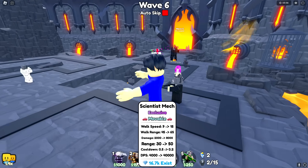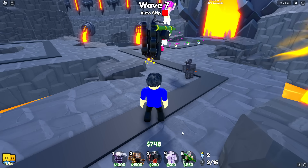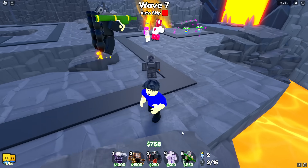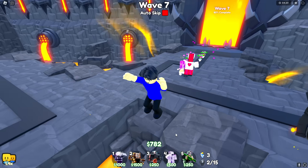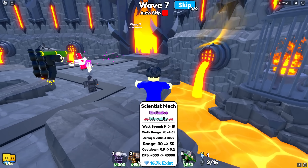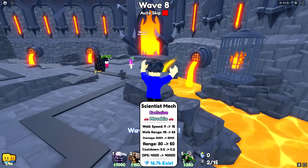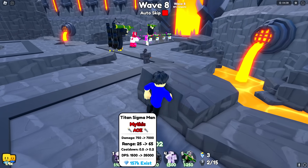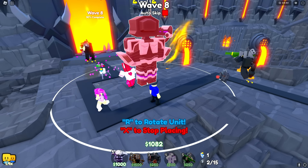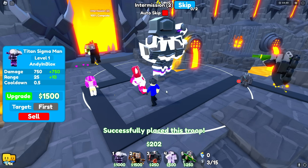The Scientist Mech is 1500 so I gotta save up a lot of money to afford it. Lila, you should probably stop making bets when you don't know what you're talking about. I'll just save up my money and then surprise Lila with the brand new Scientist Mech too — this is gonna be really funny. It's a movable unit which sounds interesting. Before I place that down I'll place my Titan Sigma Man to make sure we make it super far. I'll go right here at the start — that's actually a really good location.